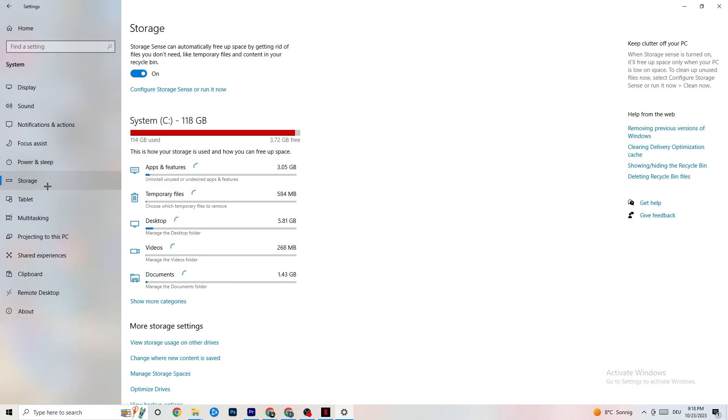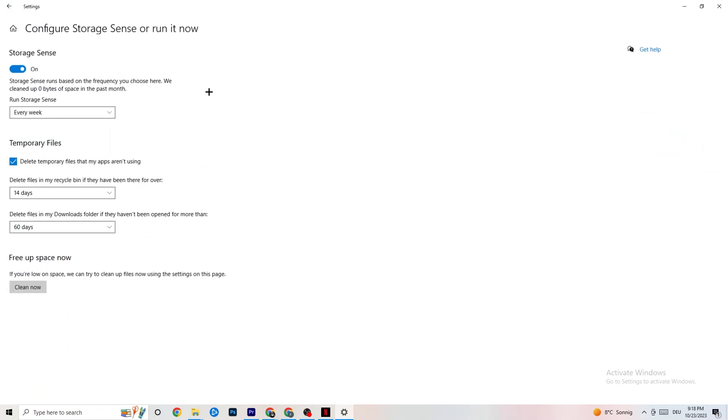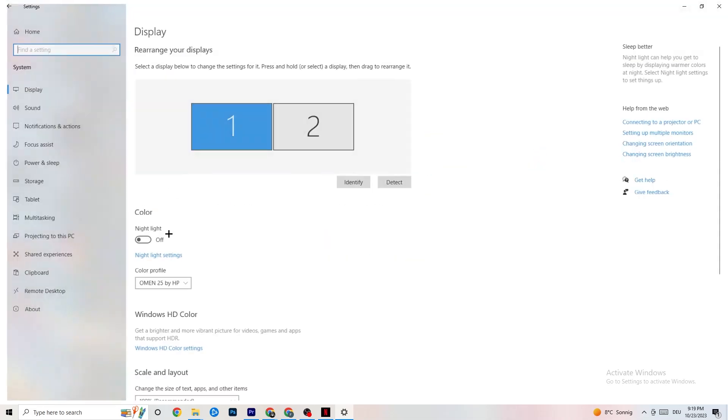In Storage, click on Storage Sense and run it now. There's an algorithm you can configure — I recommend setting it to run every week, every 40 days, every 60 days. Then click Clean Now, which will delete every temporary file you don't need on your PC, essentially getting rid of junk you don't need.